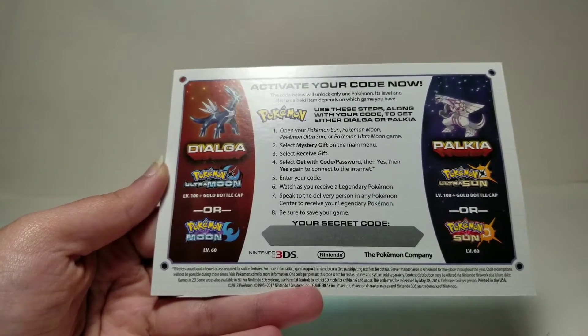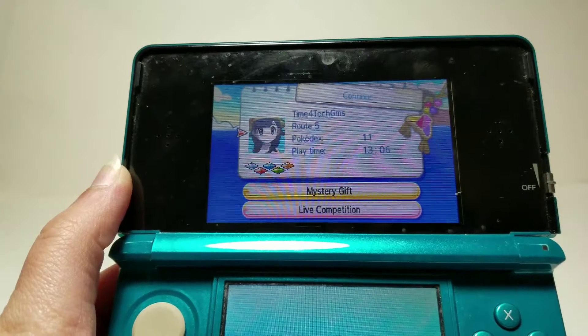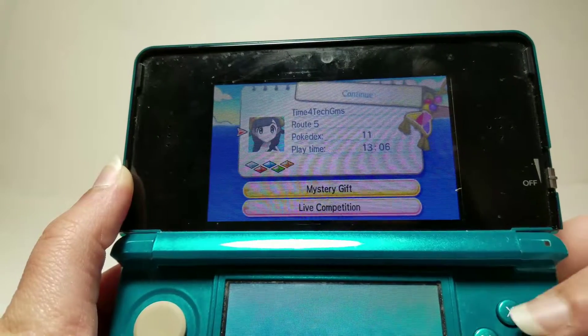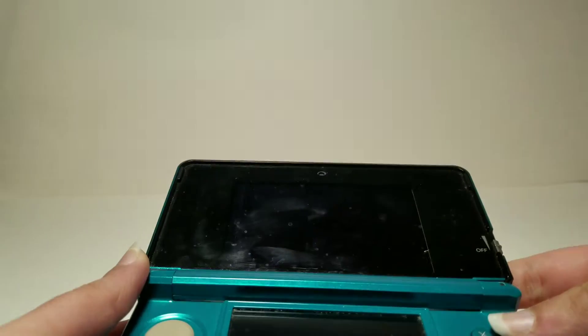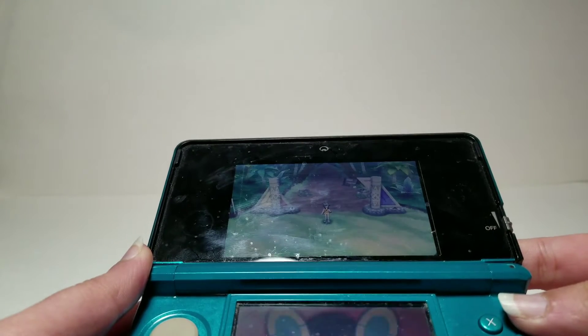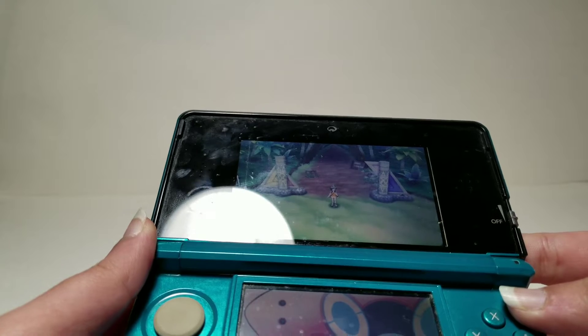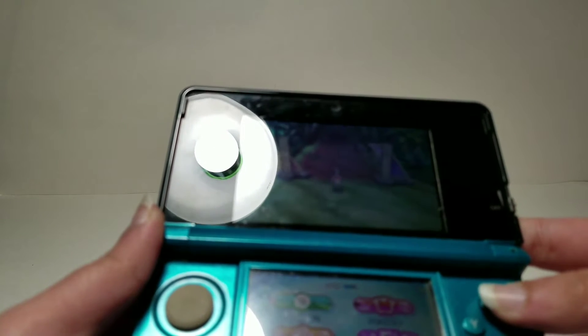So I'm going to show you how to do it. I'll turn my game on — we're at the screen right here, just click A. Once you get here you have to click Mystery Gift. The reflection of the light is pretty annoying. Okay, so I did Mystery Gift — I don't know why I came here, that's weird.